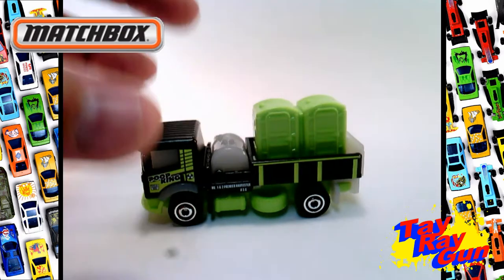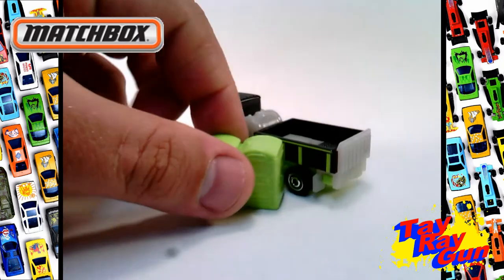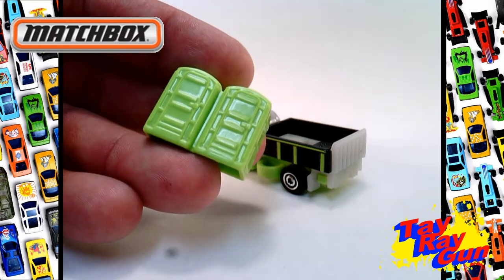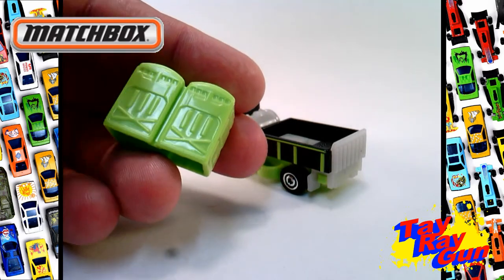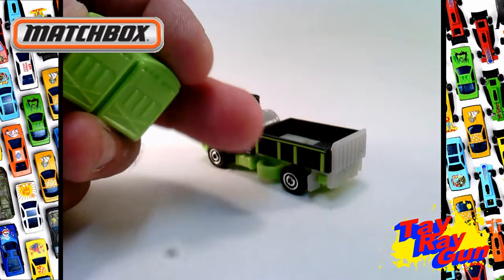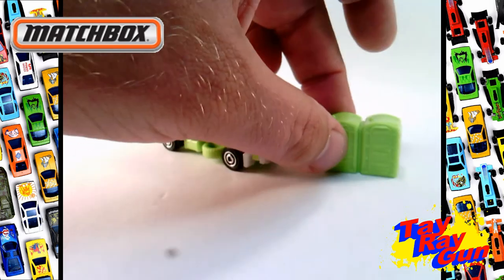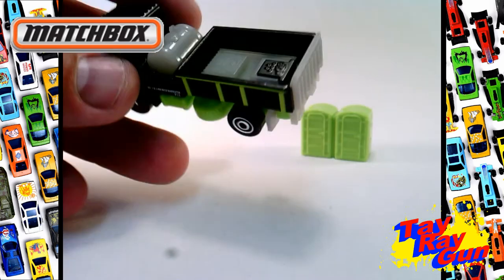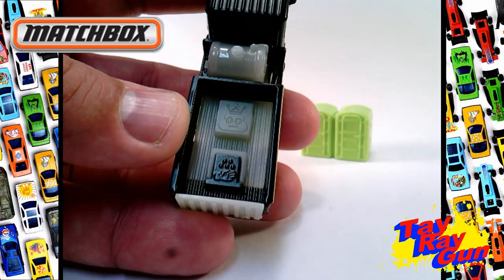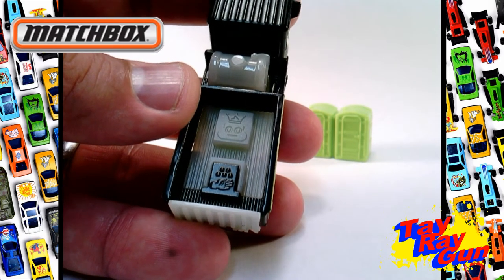A lot of people are going to ask: do the porta-potties come out? Yes they do! You get a porta-potty and the detail on it is pretty nice — you've got the doors up front, and on the back you've got the back of the porta-potties with the little light windows that let light in so you can see what you're doing. You can place these at a construction site, gas station, or wherever. There's also a cool detail inside — one is the Poop King, a poop emoji with a crown on it, which is hilarious.